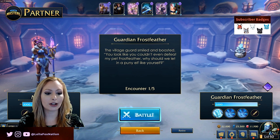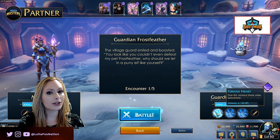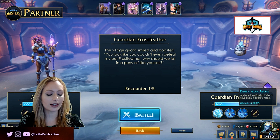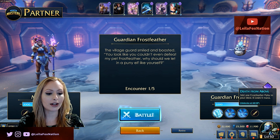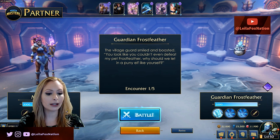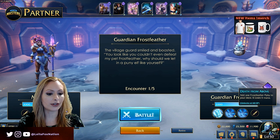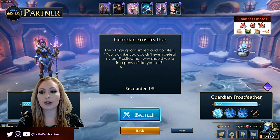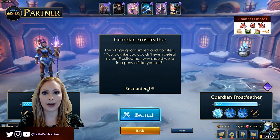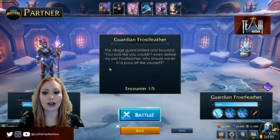The first encounter is going to be Guardian Frostfeather. The three perks for Guardian Frostfeather are: Furious Frenzy — all minions have haste when summoned; Death from Above — add one Frostfeather Flyby to your deck and it costs zero mana, which is a brand new card; and the third perk also adds one Frostfeather Flyby to your deck at zero cost. So there's going to be a lot of Frostfeather Flybys in this deck. There is 2,000 health for this encounter. The flavor text reads: 'The village guard smiled and boasted — you look like you couldn't even defeat my pet Frostfeather. Why should we let in a puny elf like yourself?' So let's go.